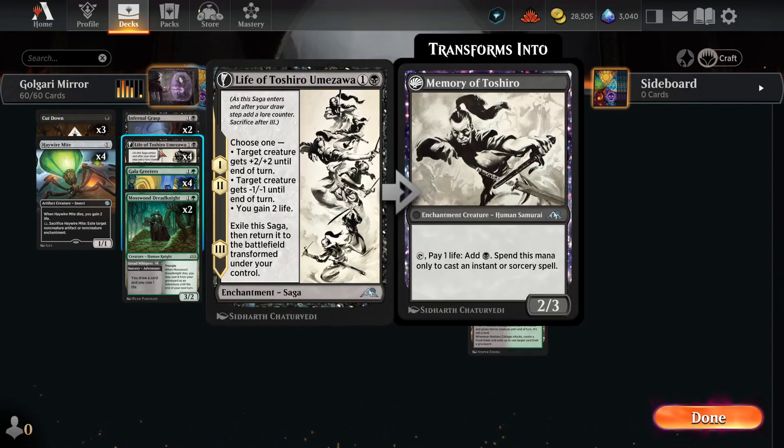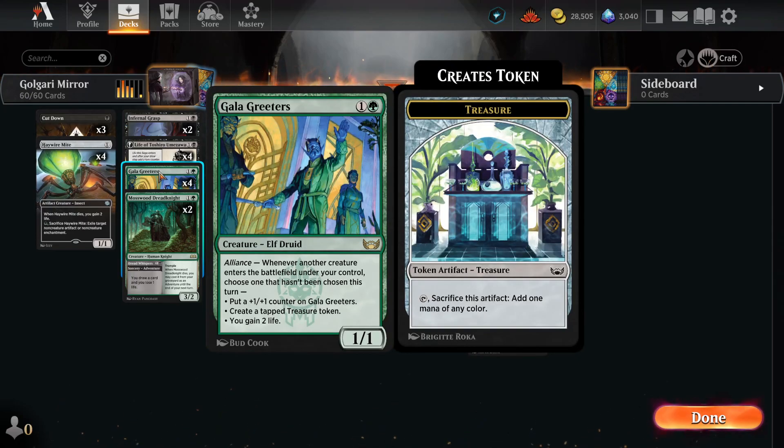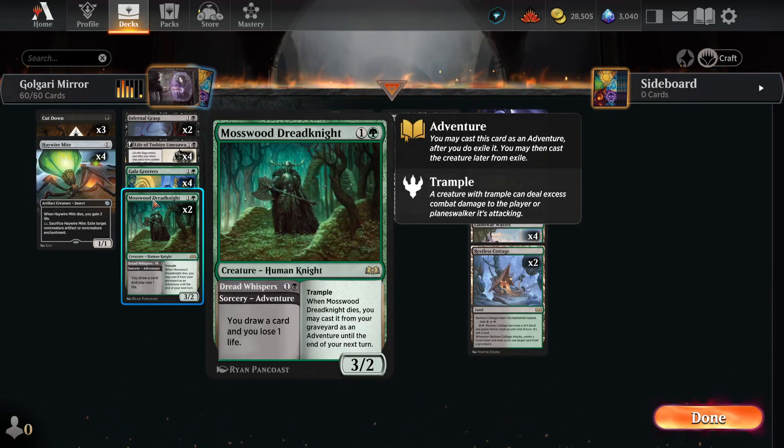We have 4 Life of Toshiro Umezawa for minus-1/minus-1 on creatures, and we can use the plus-2 or gain life for other effects. We have Gala Greeters to help us get the Alliance triggers — Treasure tokens, plus-1/+1 counters, gaining life — they're all good. Even though the deck is fairly low-curved, we have cards that require multicast like Avengers, so we want lots of mana. Mosswood Dreadknight gives double effects: draw a card, lose one life, then bring it back as a 3-2 creature to go on adventure again.